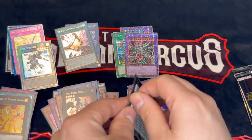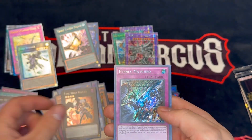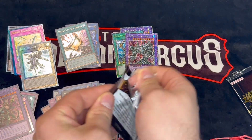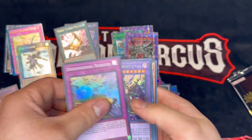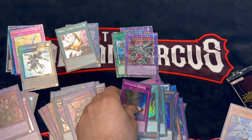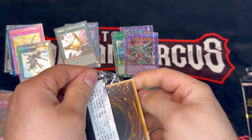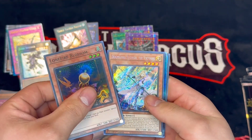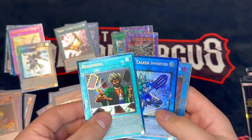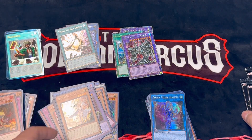I think Alex will probably be playing that one — it looks nice. Secret rares, we take those. I'm seeing so many of the lore cards. This looks actually crazy as a secret rare. Where's my Albaz, where's my Ash? Oh, we do see a double — we got a Reasoning and a Code Talker both as ultis. The best rarity in this, I will say.